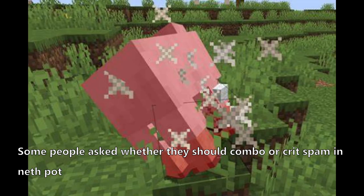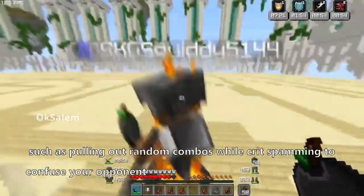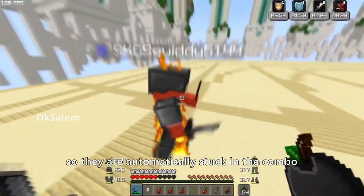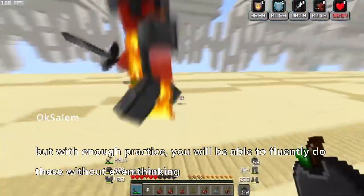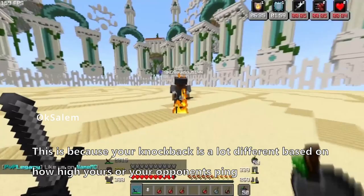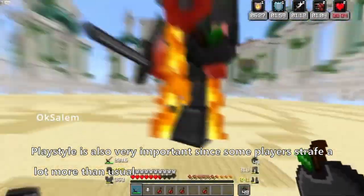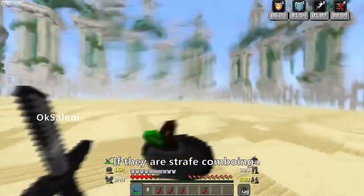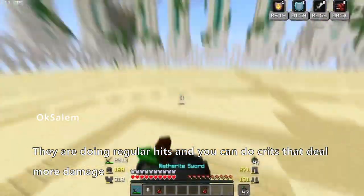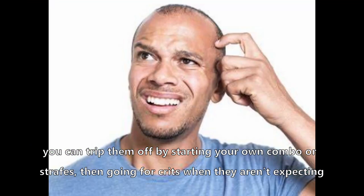Some people ask whether they should combo or crit spam in Nethpot. It is best if you combine both based on the situation. Combos are best when you pull them out unexpectedly, such as pulling out random combos while crit spamming to confuse your opponent, or starting a combo right after they finish gapping or potting so they are automatically stuck. Some of these strategies might not work against better players, but with enough practice you will do them fluently without thinking. You must also keep in mind your opponent's ping and playstyle. If they are strafe-comboing, there are two ways out: one is just crit them back. If you seriously cannot touch them, you can trip them up by starting your own combo or strafes, then going for crits when they aren't expecting.